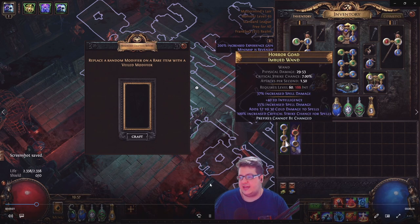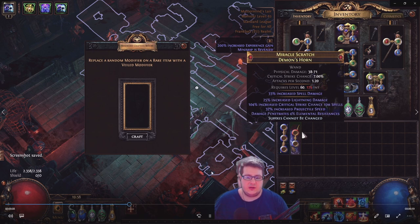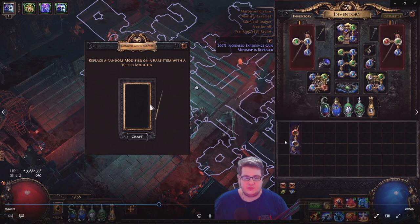I wanted to test if Isling actually works with the metamods and if you can use the bench on an item that has a crafted modifier.